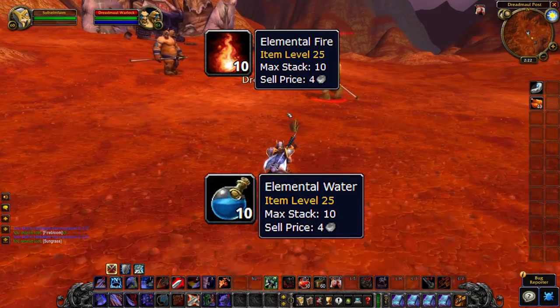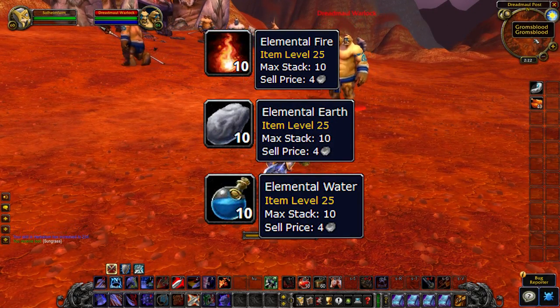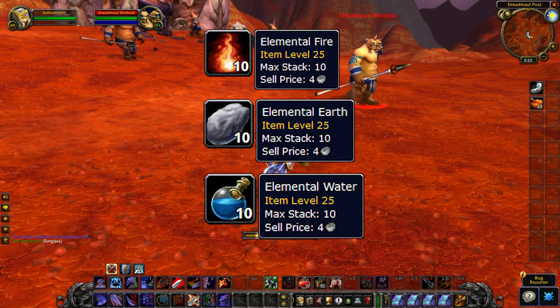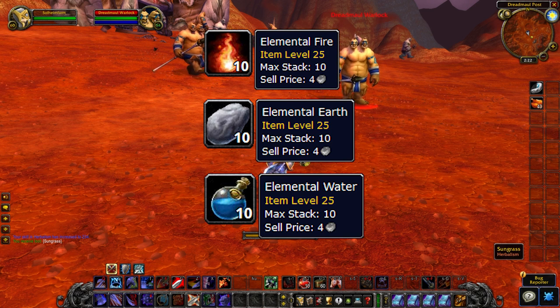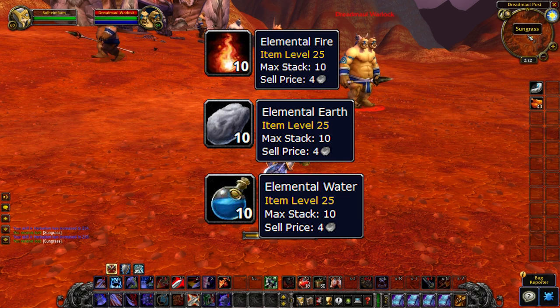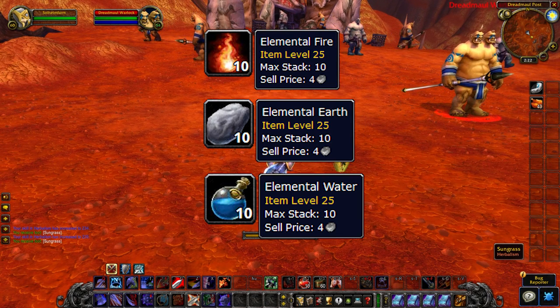Next up: Elemental Fire, Elemental Water, and Elemental Earth, as they are used in magic protection potions that are useful for different raids. This is a pretty safe investment, even though they have increased the availability of all of them in Season of Mastery. This simply means they will be even cheaper in Phase 1, and they are still guaranteed to go up in price with inflation.